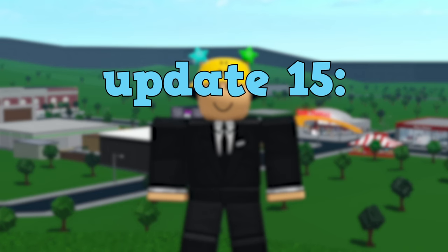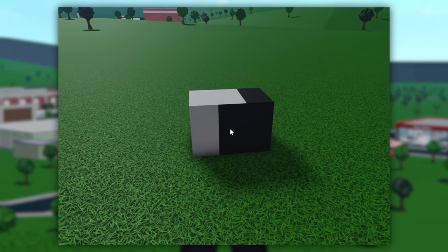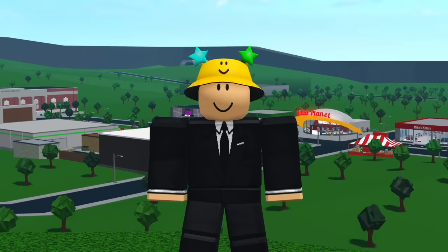Update fifteen is fixing ceiling texture overlapping. If you have ever seen a ceiling that looks glitchy, that's called texture overlapping — it happens whenever two objects are at the same place at the same time and Roblox can't decide which texture to show, so it shows both. This can be pretty frustrating for builders, so fixing it would prevent a lot of headaches.